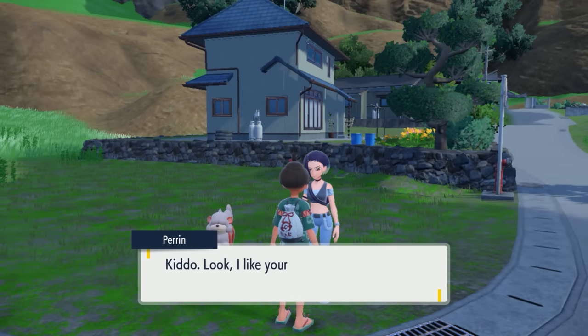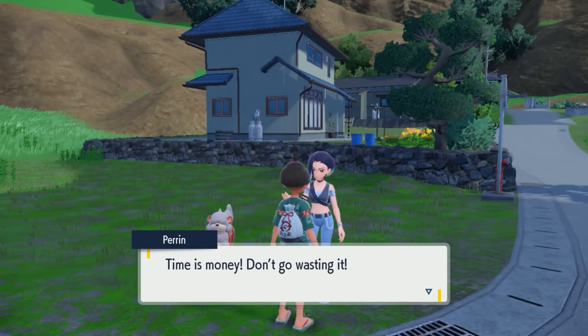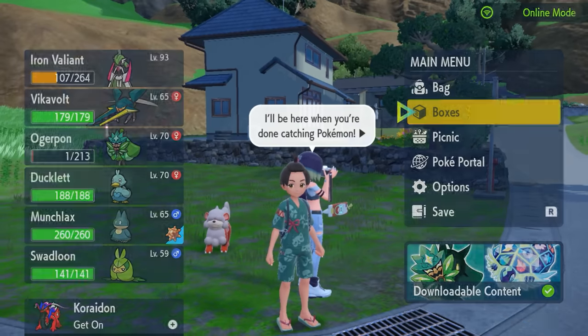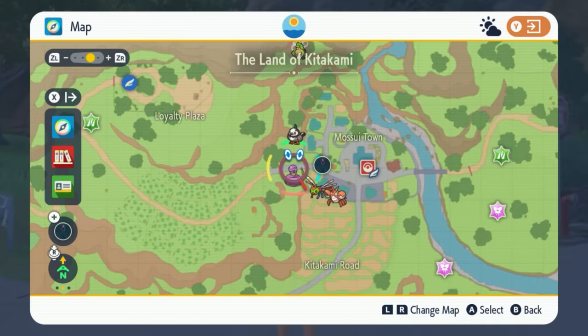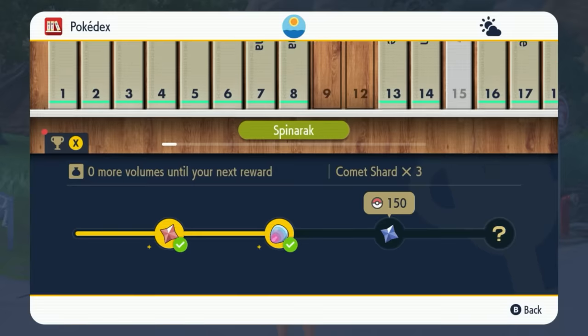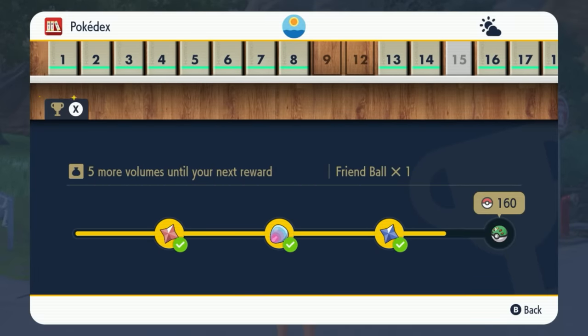Once that finishes, she's going to tell you that you need to capture 150 different Pokémon before you talk to her again. This means you need to catch 150 Pokémon in the Kitakami Pokédex. Open up the minimap, select X, go to your Pokédex, press A, select the Kitakami Pokédex, and then press X to see your progress. This is a good indicator of how many Pokémon you have to catch in the region.